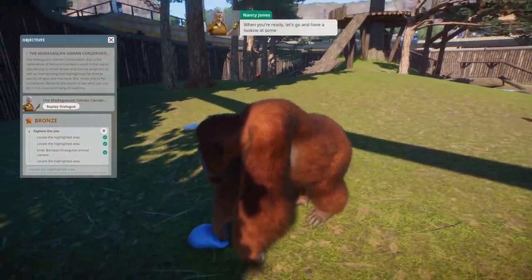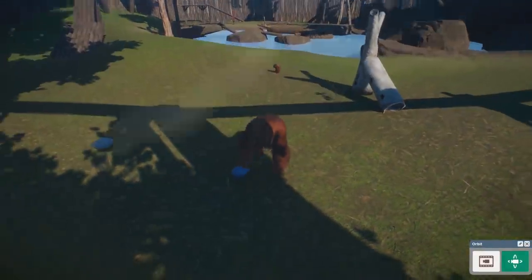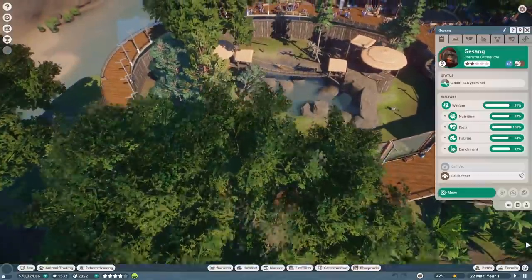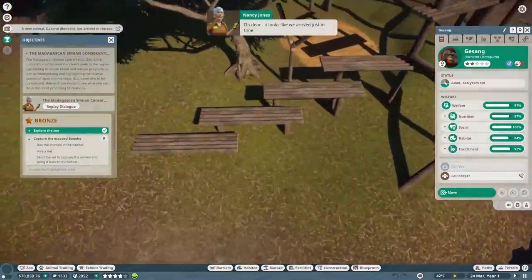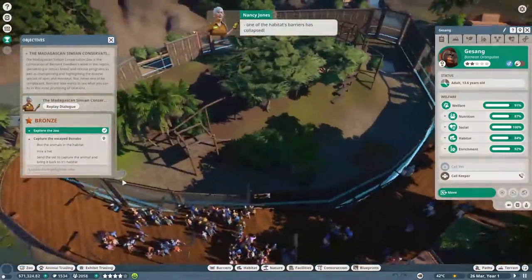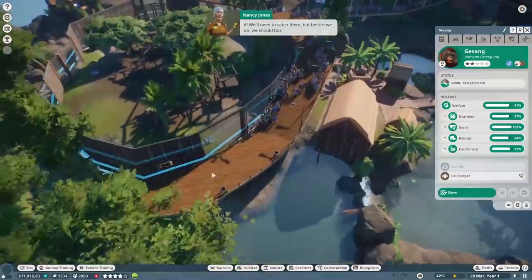Let's go and have a look at some of our beautiful bonobos - they're quite the characters. Let's go check them out. Wow, look at the cool enclosure - it looks like we've arrived just in time. What - one of the habitat barriers has collapsed! Oh no, they're escaping. One of the bonobos has made a run for it. We'll need to catch them - code five. But first we should box up the other bonobos to stop them escaping too.